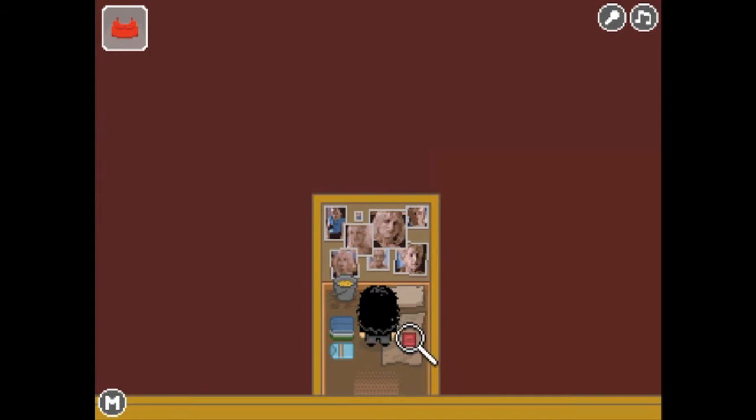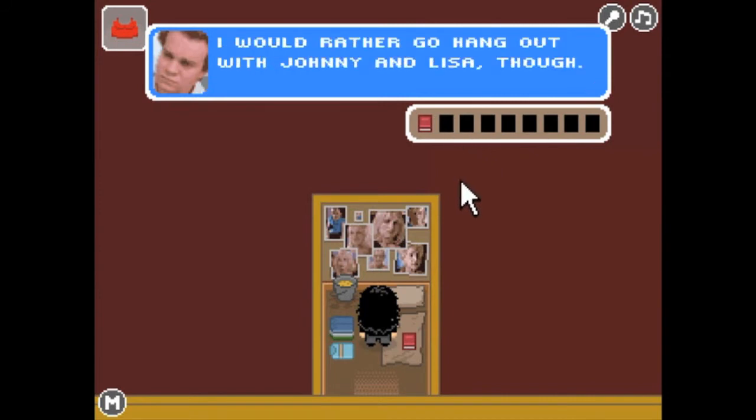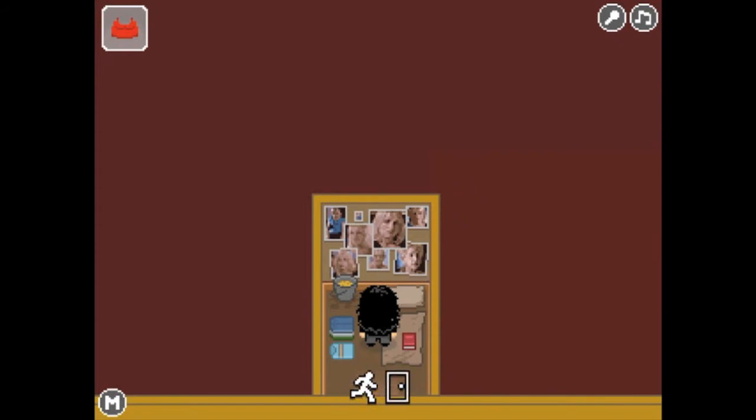What is this? Oh, it's Denny's diary. Apparently we've got a long way to go in this game. Alright, maybe we can come back here every day and keep reading his diary. He'd rather go hang out with Johnny and Lisa than hang out with his girlfriend. That's wonderful.